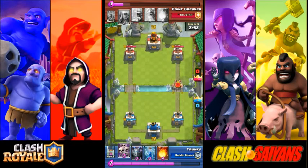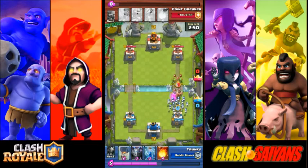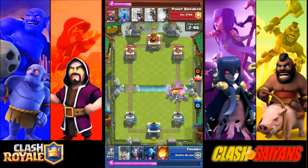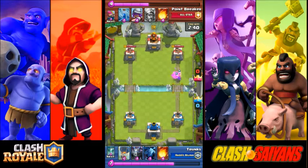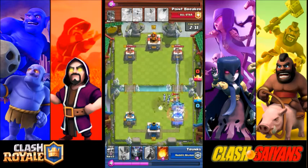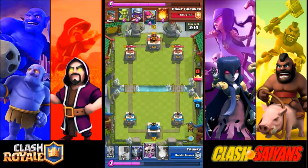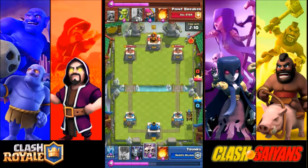Starting off right here — this guy plays the elite barbarians at the start, and you can play the skeleton army down. The elite barbarians will be preoccupied with the skeleton army, and you'll be able to effectively counterpush and gain elixir advantage. The skeleton army is only three elixir while the elite barbarians are six, so it puts you at a significant advantage.